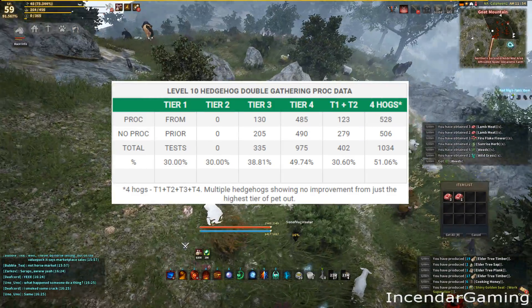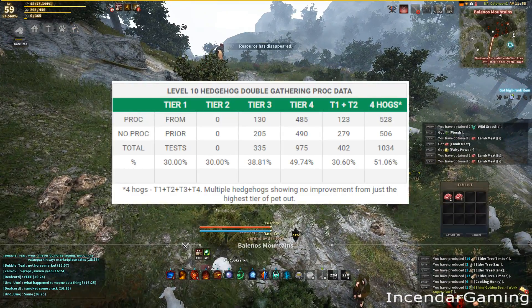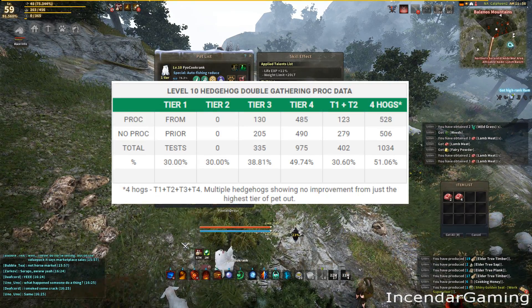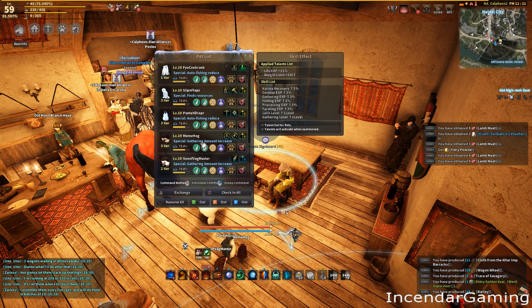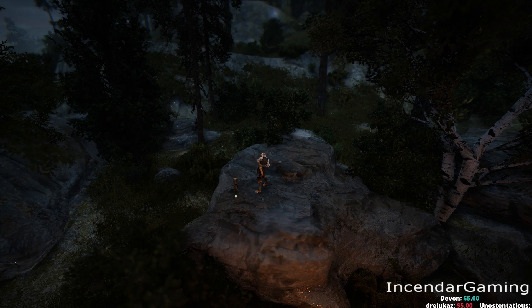To wrap this up: I think this is a great pet. Everyone needs pets, it's a life-scaling pet so it gives you life experience on top of the gathering bonus, and if you gather a lot this is just like printing silver. One quick note I forgot — the hedgehog's special says 'gathering amount increased' but nowhere does it actually say how much, so this is possible to change at some point. Click subscribe for notifications, visit incendar.com for all the tools I use in game. Leave a comment, question, or video suggestion — I do read them all. Twitch and Discord links are below. Thanks for watching, I'll see you next time.